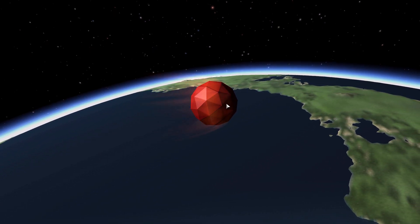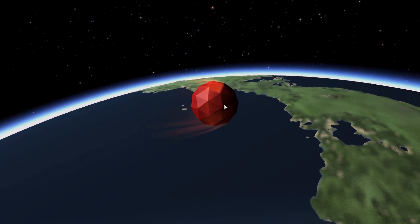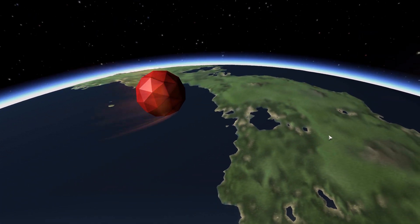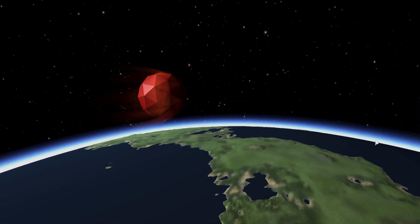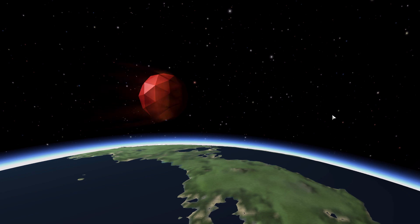With our Kerbal's usual chute that they can now deploy, we can actually safely return to the ground. We no longer have to fear the accidental EVA of death. Now we just have to survive the heated bit, then deploy the chute to slow ourselves down, and then hopefully arrive safely.